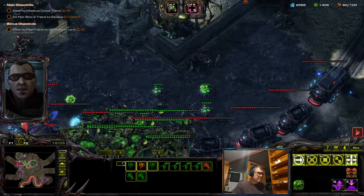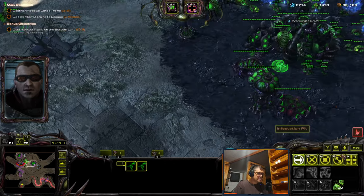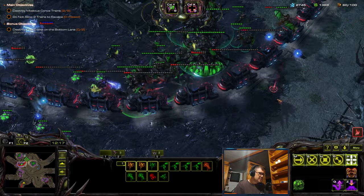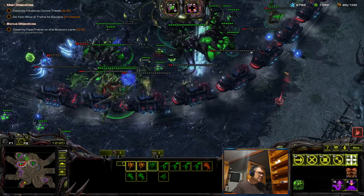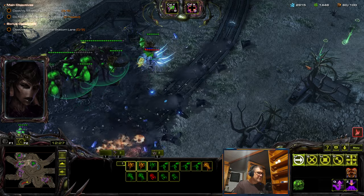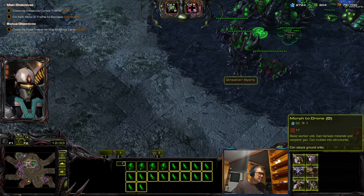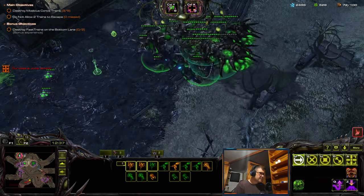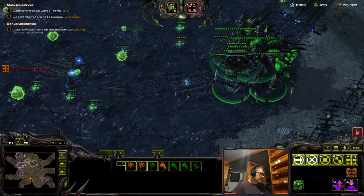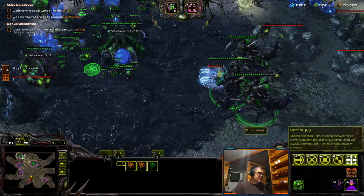Just pull back a bit — oh no no no, not my mutas! I need a greater spire. Okay, now need this upgrade. Get devourers. I think I'll need to skip the bonus.